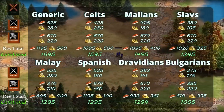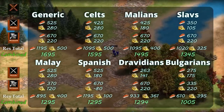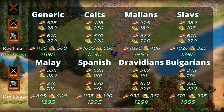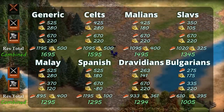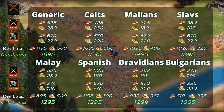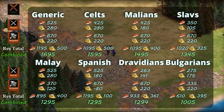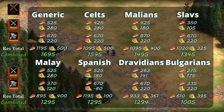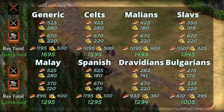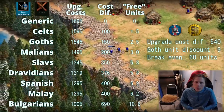Dravidians with half-price barracks techs work out to 1394. Last but not least, Bulgarians with free men-at-arms and long swordsman upgrades, plus half-price food techs at the blacksmith — their blacksmith also works faster — come in at 1205. That's some pretty big savings. Without arson, everything is roughly 200 resources less, though Dravidians and Spanish are slightly different due to their discounts.